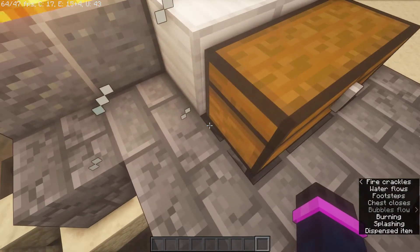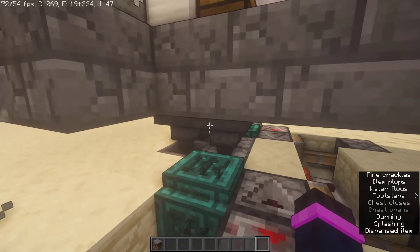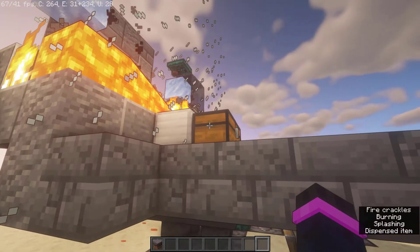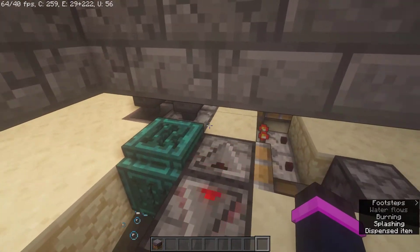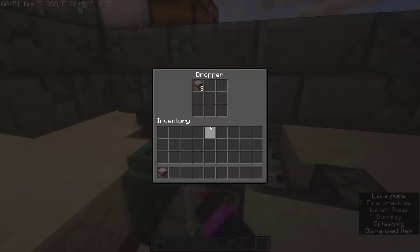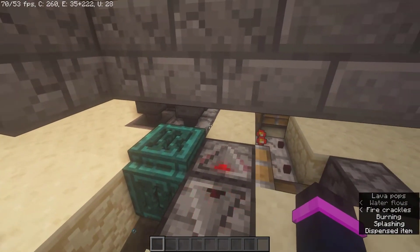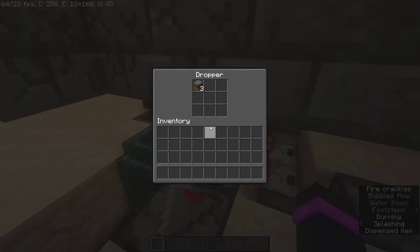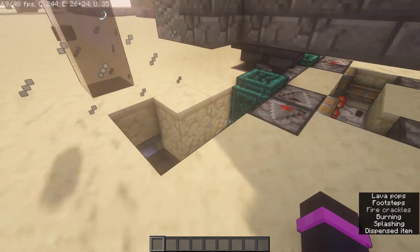Basically what's happening is there's minecart hoppers under here, and it's evenly distributing what's in the chest to two hoppers. Then each of these droppers is getting fed by two hoppers. The reason you want it to be fed by two hoppers is that this observer clock can shoot stuff out of a dropper exactly at the same speed as two hoppers can feed into it.